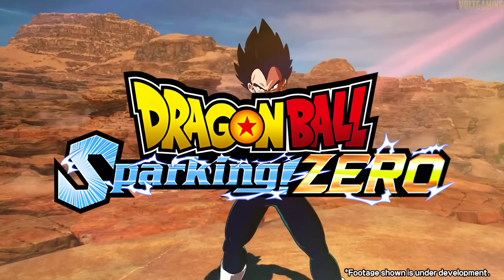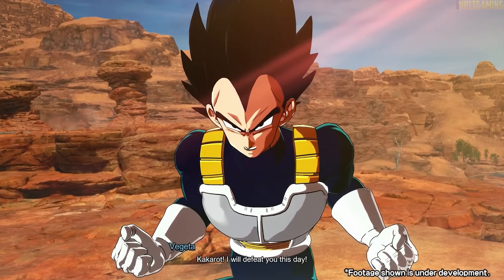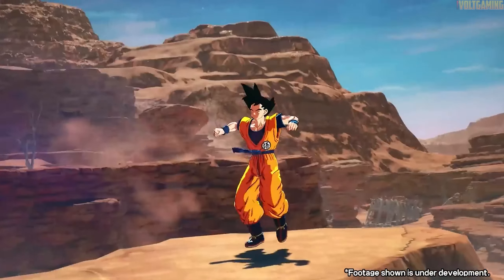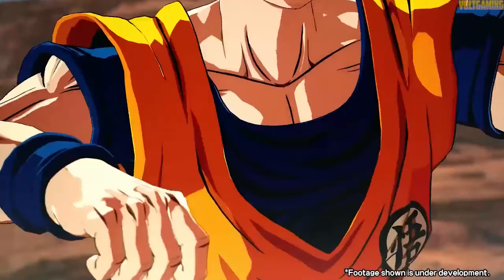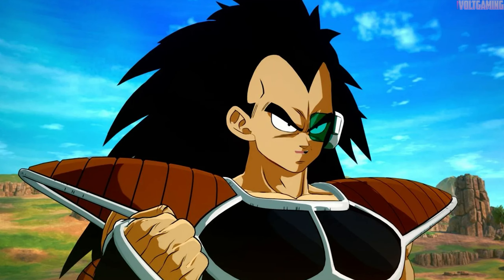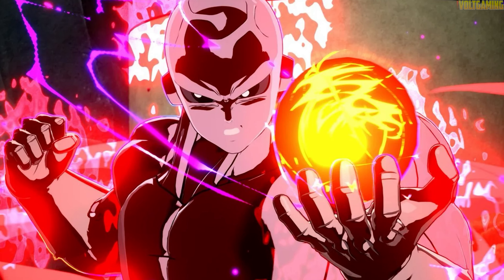The new reveals for Sparking Zero at Summer Game Fest — there's still a lot of things the community really wants to see. We've seen characters such as Ultra Instinct Goku, Zamasu, and even Raditz with the Shintani design, which looks fantastic. We've seen full power Jiren as well, and he looks damn good.